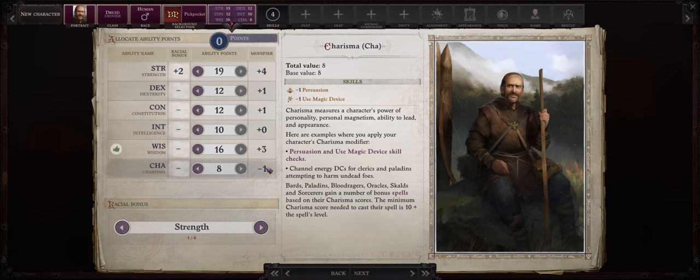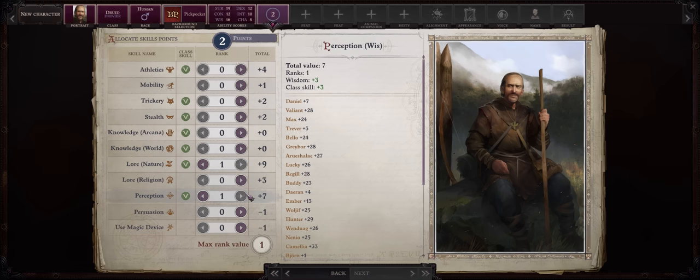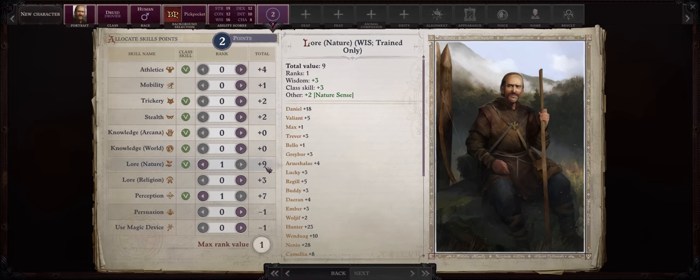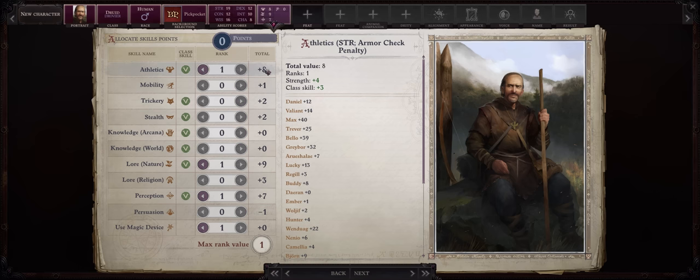As far as skill points, Lore Nature and also Perception — we do have some decent Wisdom, especially for Lore Nature due to the Nature Sense. I would still consider Use Magic Device to cast some arcane scrolls. The Charisma penalty doesn't matter, it's very easy to increase UMD through other ways such as buffing gear bonuses. You might as well go with Athletics for the last one, since we'll have very high Strength.